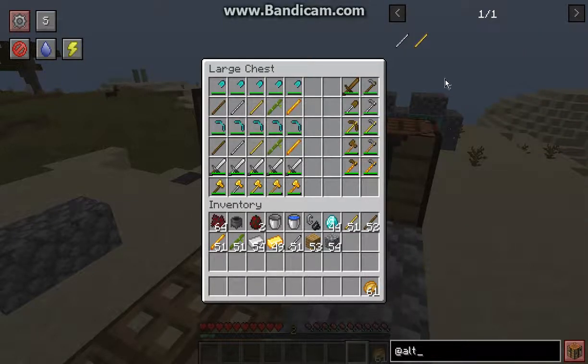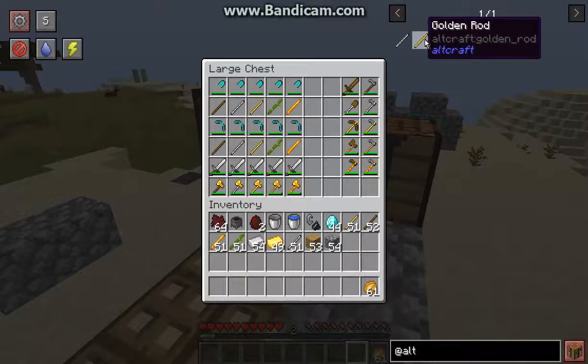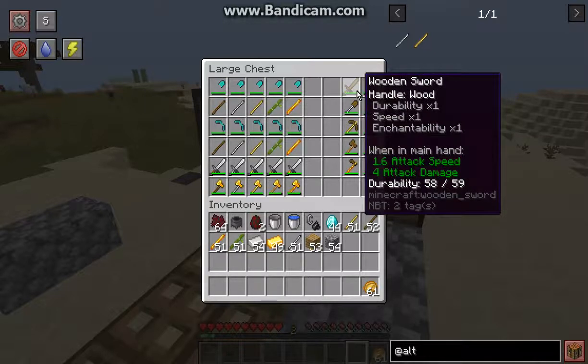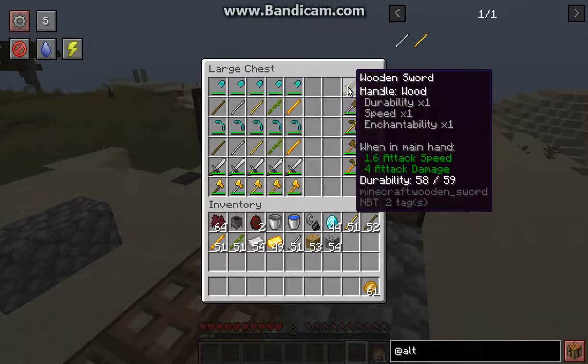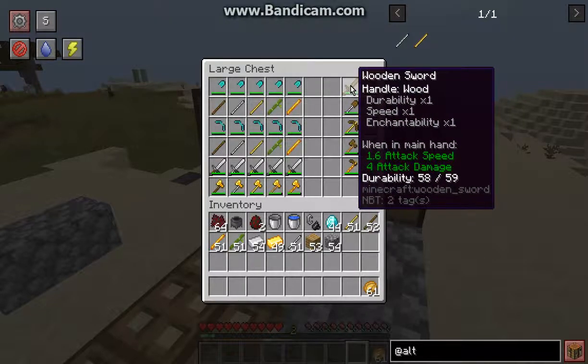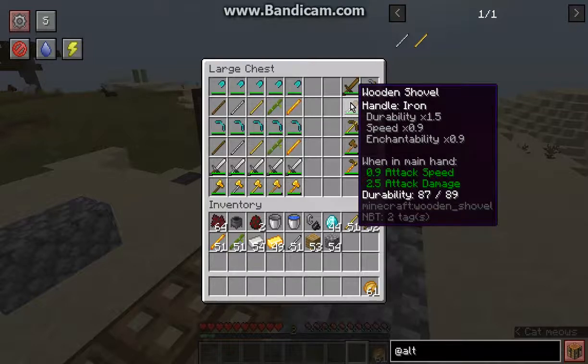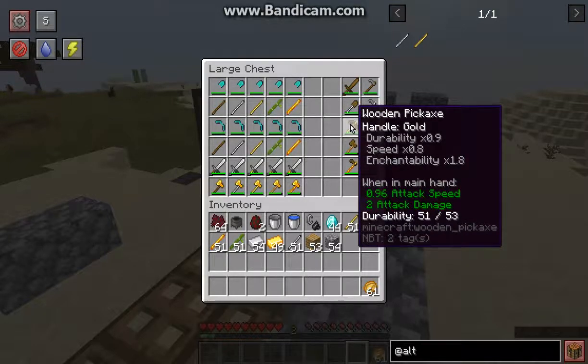Going to the mod quickly, you can see that gold and iron are added. Otherwise, you'll get different results depending on the rod or handle you use. Wood will give a durability, speed, and enchantability of 1, while iron will give you 1.5, 0.9, and 0.9 respectively.